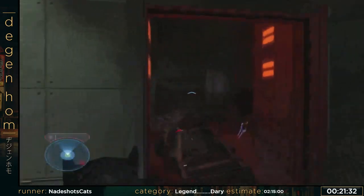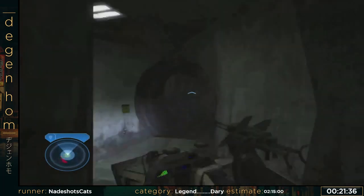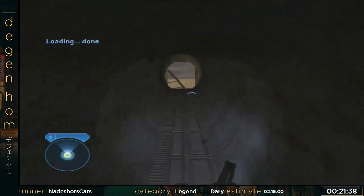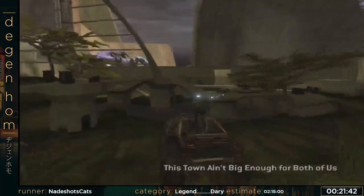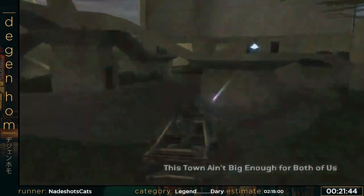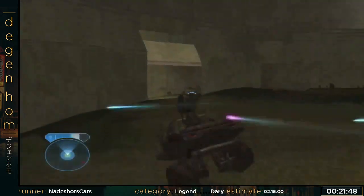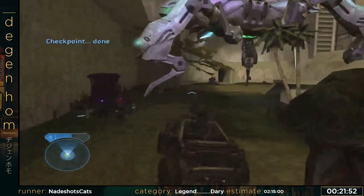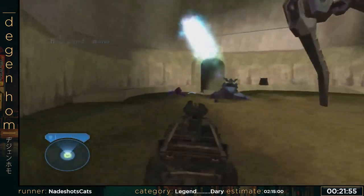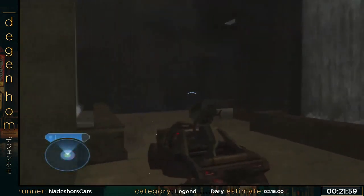I wasn't supposed to get through where I just did, but I did anyway. You have to kind of ramp up in a very precise pattern while enemies are shooting at you, including a sniper. For the record, snipers are one shot kill on this game to Master Chief, at least on Legendary. You aren't supposed to get through there in a Warthog, but speedrunners find a way — always.